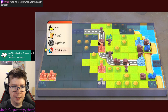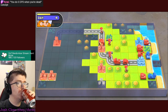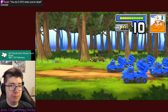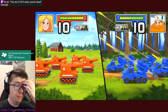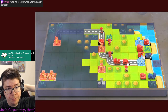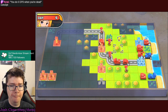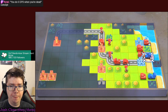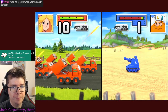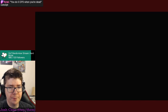That's everyone this turn - end turn. Moving that artillery was very silly - should have at least done some damage. You can't use your ranged attacks after you move. You have to be set up and ready to go at the start of the turn. Kaboom! Might do a full kaboom because of the CO ability - not quite, but pretty good.